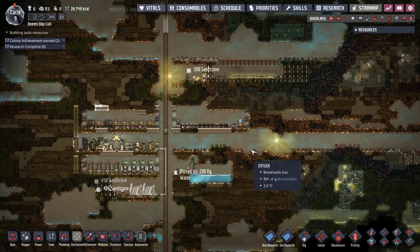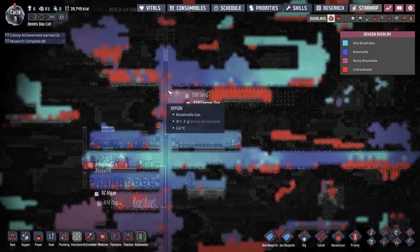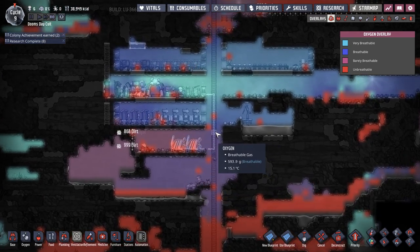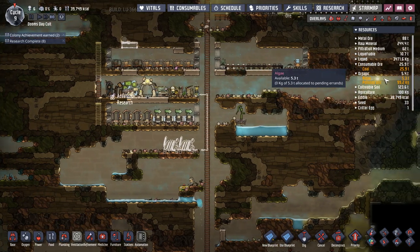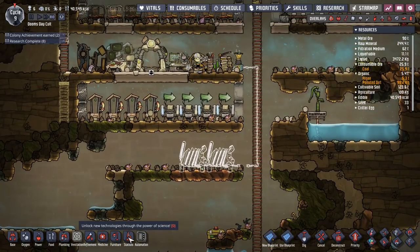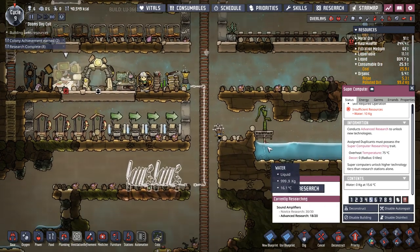We're sort of playing it by ear, not making big plans miles ahead because we just don't know what's on the map. Oxygen-wise we have a little bit at the core base and we are digging for other pockets of oxygen. We have about five tons of algae so we've got a decent amount to get us started, but not an unlimited amount.